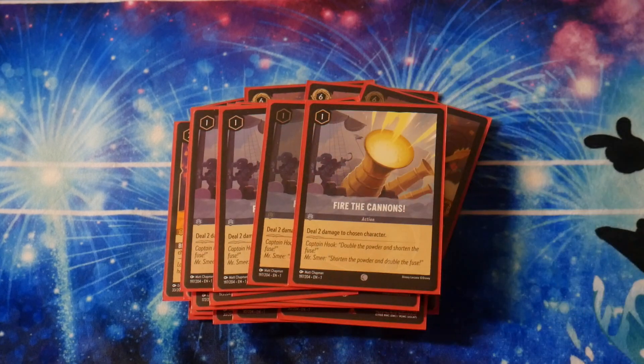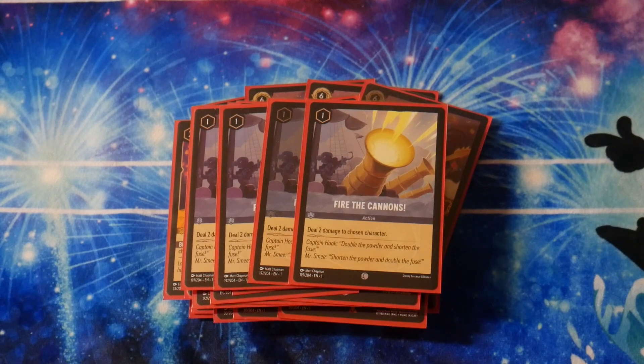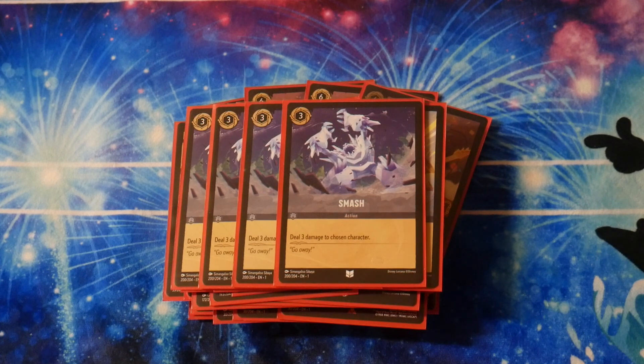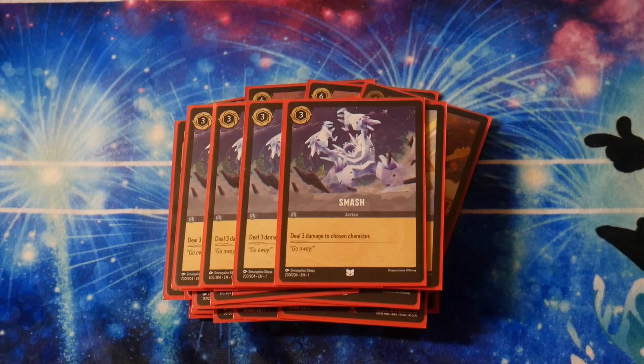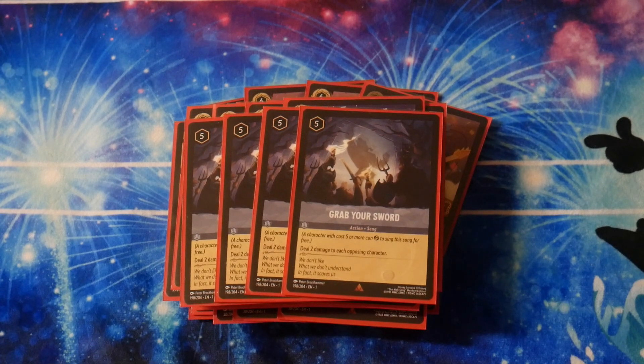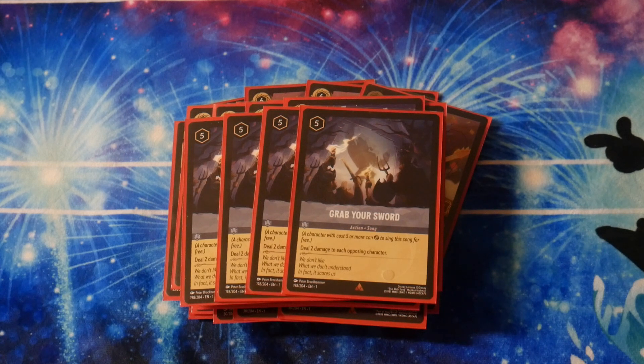There are 12 cards left and they're all actions. We play 4 copies of Fire the Cannons — it's Shock, dealing 2 damage for 1. Then we play 4 copies of Smash — it's a Lightning Strike, dealing 3 damage to a chosen character for 3. Shock is great early game, but sometimes you need Smash for that extra damage to pop something. In the final 4 cards, arguably one of the most oppressive removal cards right now, Grab Your Sword is a 5-drop that can be sung for free if you have a character with cost 5 or higher in play, and it deals 2 damage to each opposing character. Combined with challenges and Fire the Cannons, you can just break a board. Grab Your Sword is a really good card.